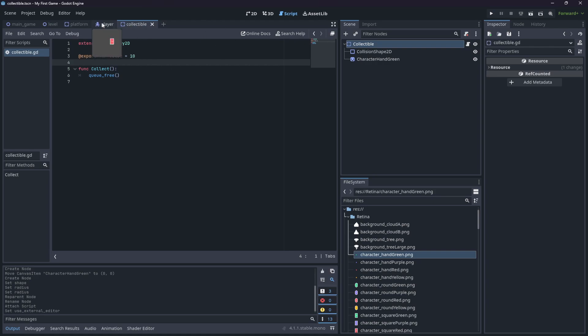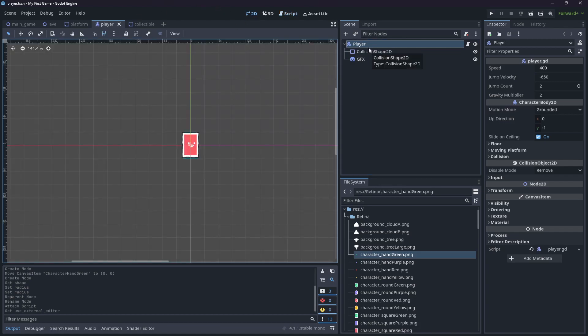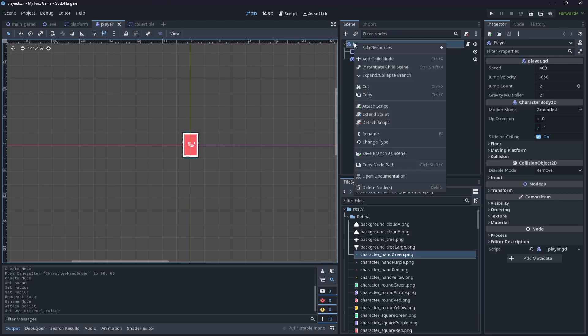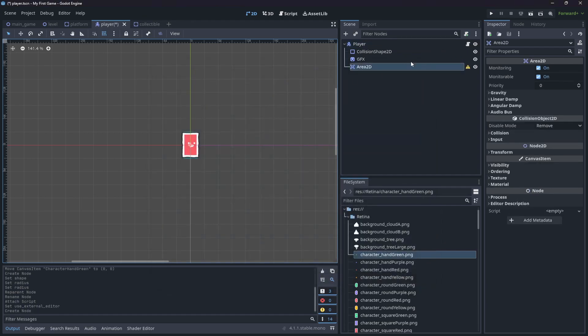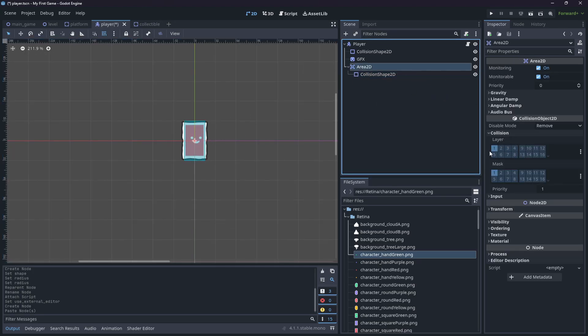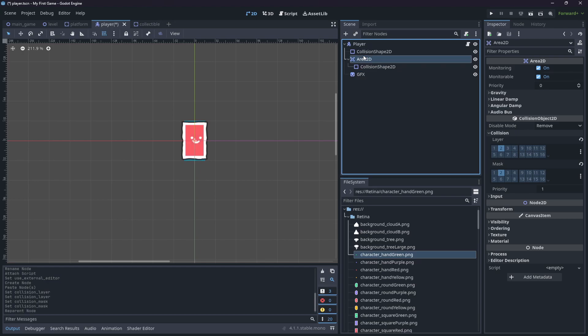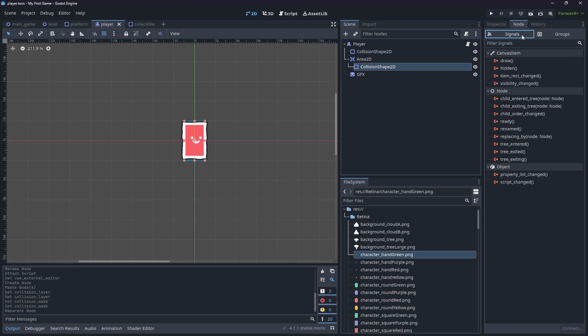We'll use that value later in the player script. Click on the player to open player.gd. Underneath the handle movement section, we need to add a new signal. Go back to the 2D scene and add an Area2D child node — Area2D tells you once something enters the area. It will need a collision shape, so copy the existing collision shape and paste it inside the Area2D. Then change the collision layer to layer 2 and mask to layer 2 as well so we can actually walk into the collectible.